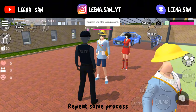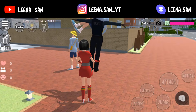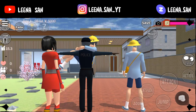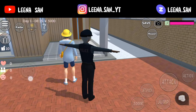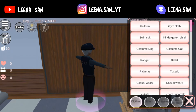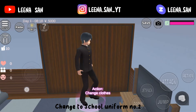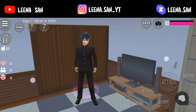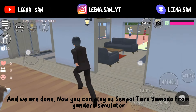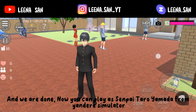Repeat same process. Change to school uniform number two and we are done. Now you can play as Senpai Taro Yamada from Yandere Simulator.